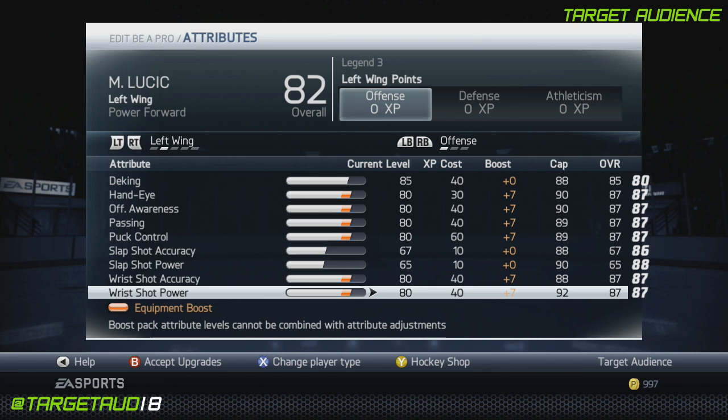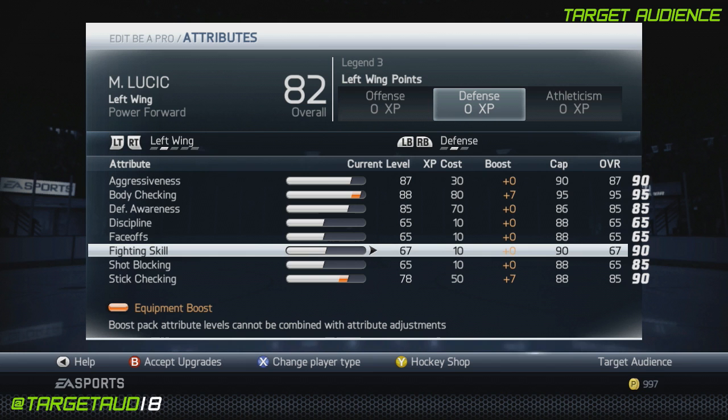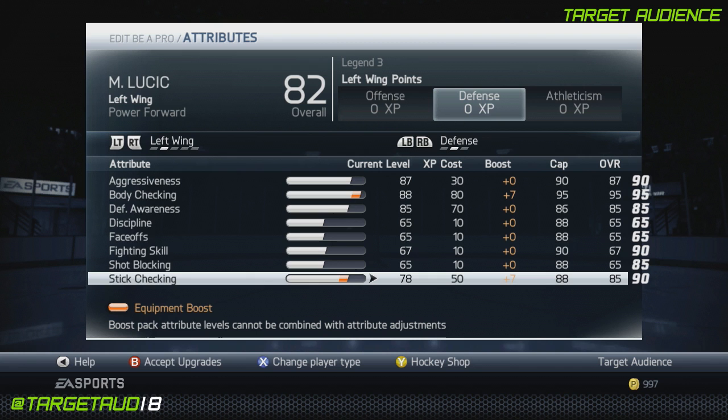Defense: aggressiveness at 87, body checking 95, defensive awareness 85. Leave discipline and faceoffs at stock. I put a little into fighting, but I think you don't need it — you should still be able to win fights without fighting skill. And then 85 stick checking, that'll give you a little bit of a boost there.